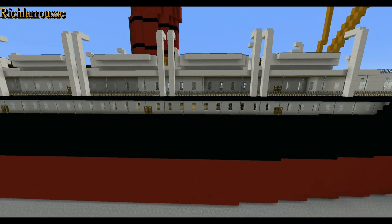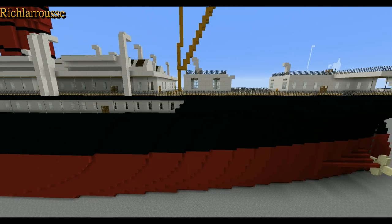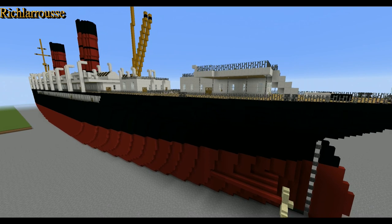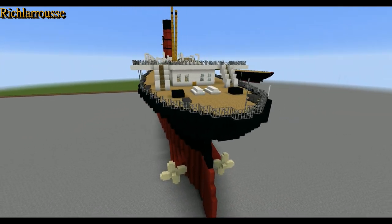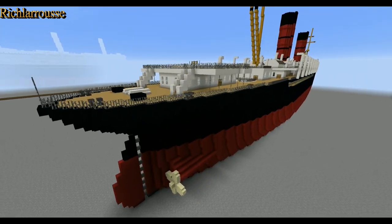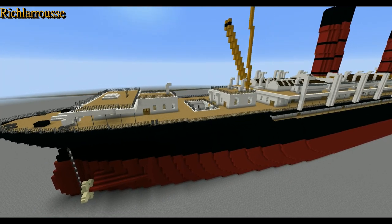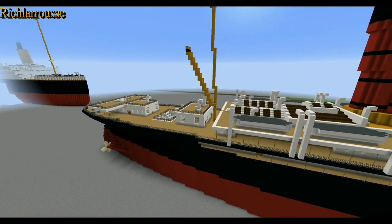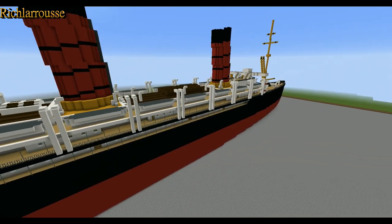If you want a tutorial for this thing, then just let me know. I have not confirmed or denied that I'll do a tutorial for it — I just thought I'd let people decide themselves. I'm not running out of ideas, but I don't really want to just build the Costa Concordia and the Titanic 2, which everyone wants me to do. I do not want to do those two ships, because Titanic 2 is just a bad idea and the Costa Concordia is only famous because it rolled over onto its side.